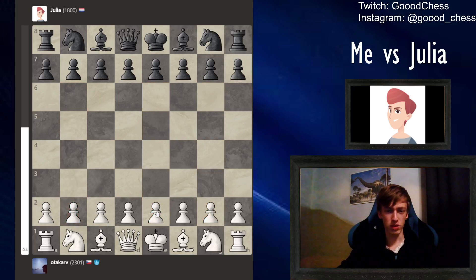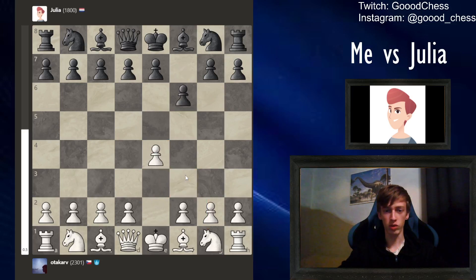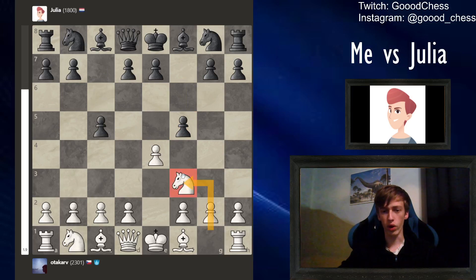So yeah, first moves: either e4 or knight to f3. It doesn't really matter. We'll start with e4, but the next move is gonna be knight to f3. Julia just always goes for f5. As I said, it doesn't matter if you go with the knight first or with the pawn first — you will get this position regardless.